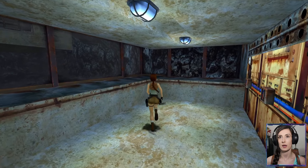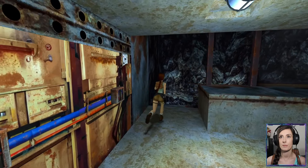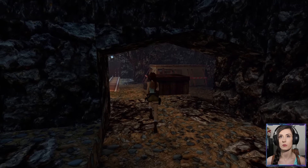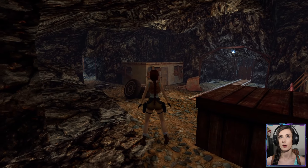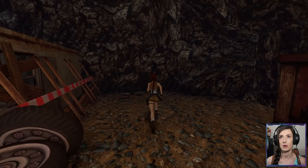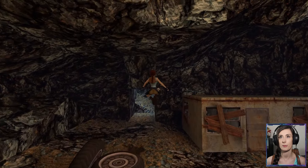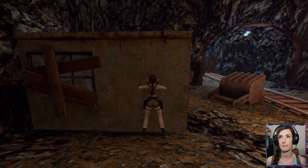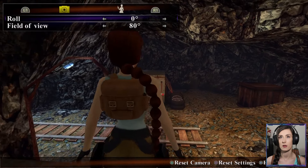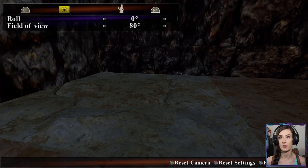Is this where the fuses go? Yes. Some more ammunition — thank you. Doorway here, let's go and see what's this way. There's a doorway to the left. Can we climb into either of these? We can't with this side, but we can with that side. How do we get there?